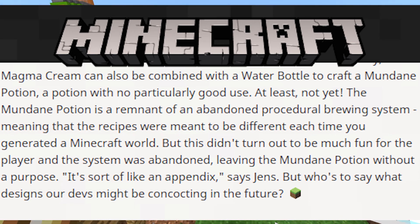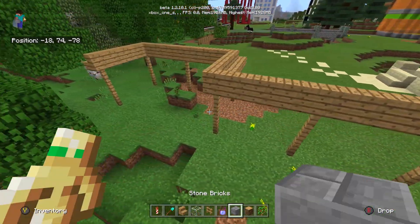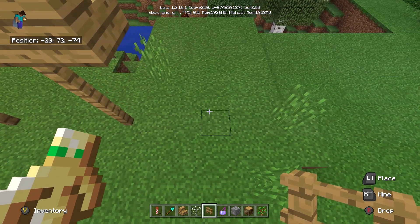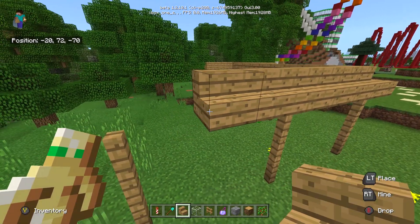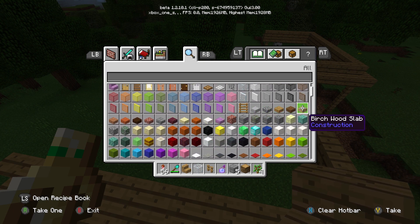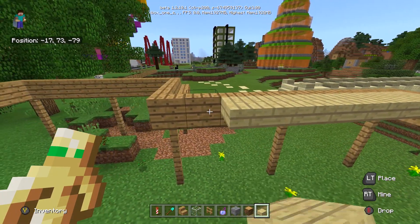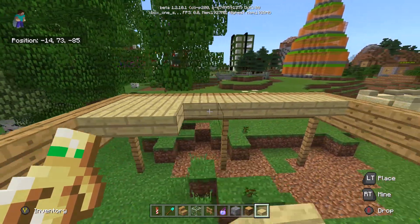This confirms there was another brewing system in the game — it didn't just go straight from cauldrons to the main system. Instead, they wanted to have a massive procedural system where every single time you generate the world you get new sets of recipes, and you'd have to learn them one by one. Similar to how the recipe book works now — every time you craft something you know how to do it — instead you'd slowly learn potions. Like, for this seed you add a spider eye and a magma cream and that gives you a potion of strength and speed.